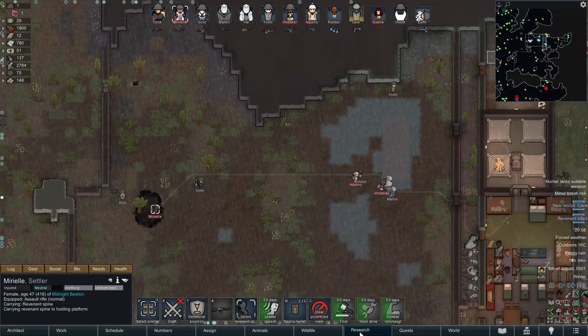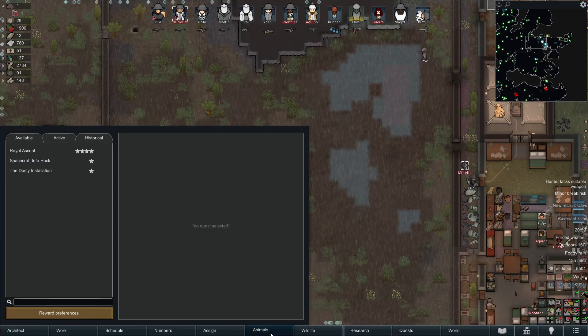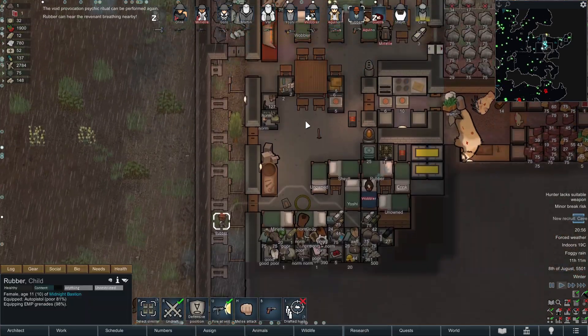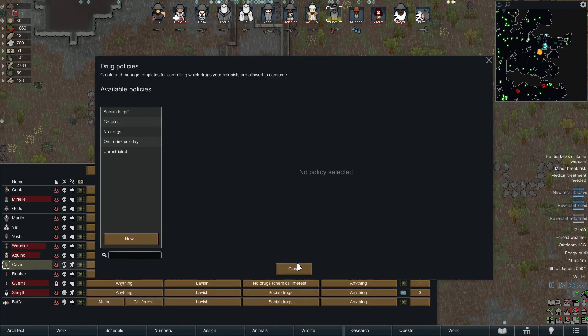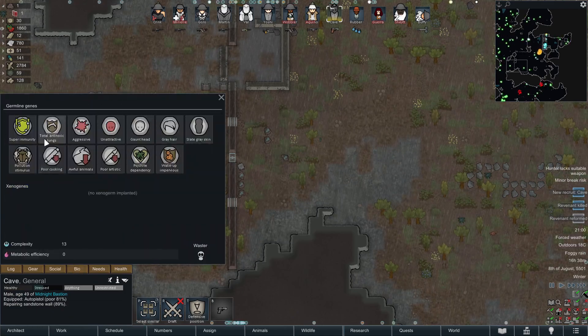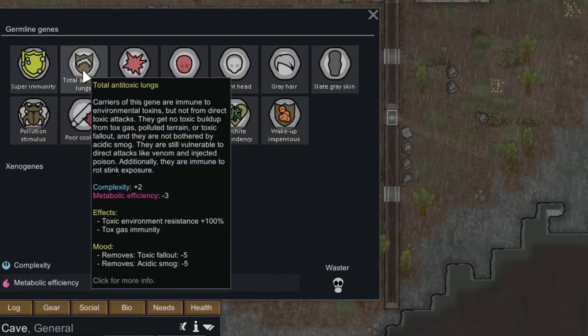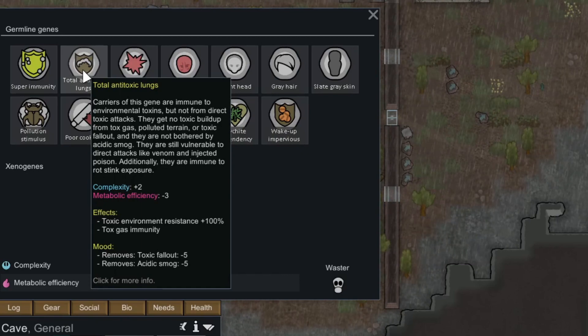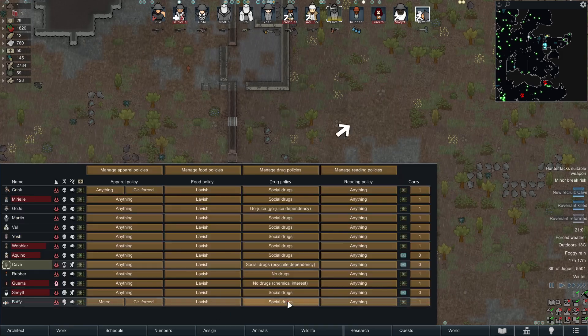He is an advanced enemy, which means we will be able to start unlocking the advanced anomaly research. Kave is here - another builder. Kave is a waster. Wasters are basically toxic-friendly people: they have super immunity, they cannot get sick, they cannot get infected by any kind of poison, but they do have a dependency on psychite - which is the best dependency to have.